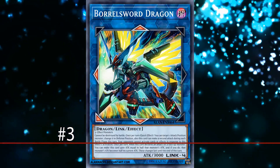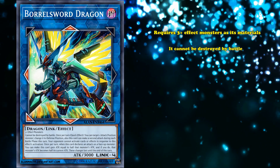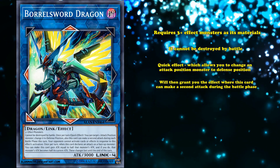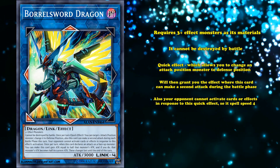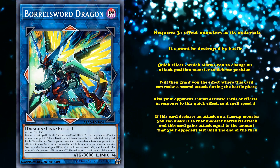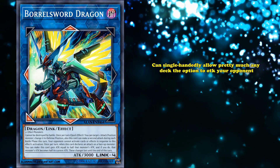And at number 3, we have Borrelsword Dragon. This is a generic Link 4 monster which requires three or more effect monsters as its materials. First, it cannot be destroyed by battle. Next, it has a quick effect which allows you to change an attack position monster to defense position, which then grants this card the effect where it can make a second attack during the battle phase. And also, your opponent cannot activate cards or effects in response to its quick effect, so it's effectively spell speed 4. And lastly, if this card declares an attack on a face-up monster, you can make it so that monster has its attack halved, and then this card gains attack equal to the amount that monster lost until the end of the turn, which is very helpful combined with its ability to attack twice.